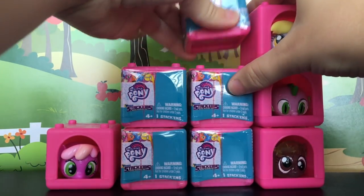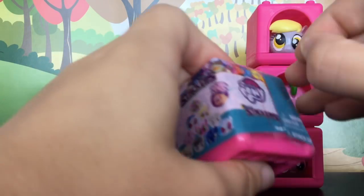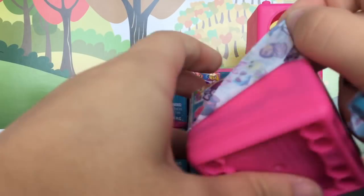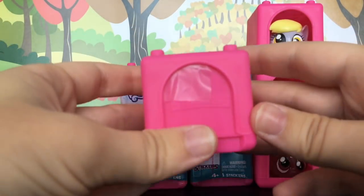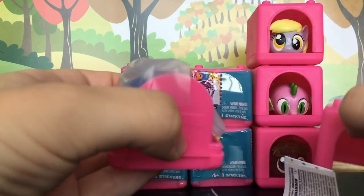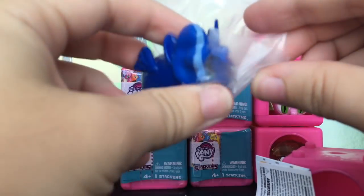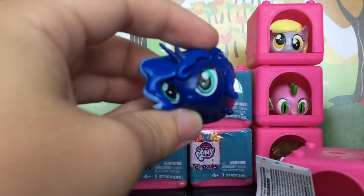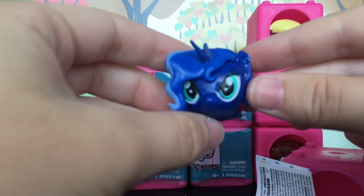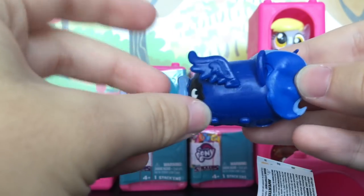Let's move on to the next one. Drum roll — looks like we have Luna! Let's take a closer look — yes, there's Princess Luna. Here she is from the front and from the side. Oh my gosh, this one is absolutely beautiful; I just love Princess Luna's color schemes.